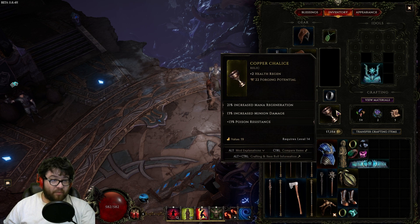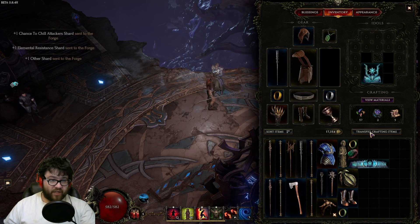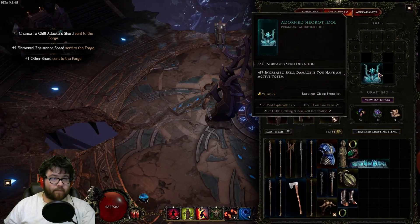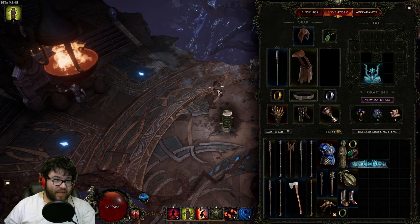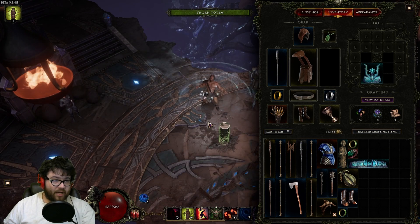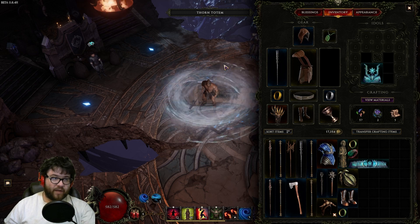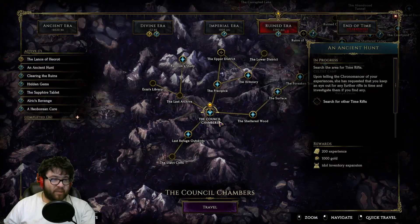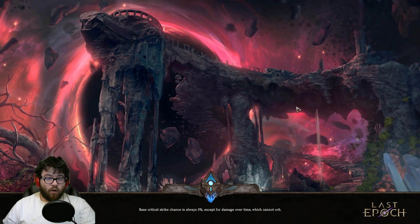Even more mana regen and resistance is always good — my current gear isn't great but you can upgrade it quickly. For idols, you can get increased spell damage with an active totem. Remember the snapshotting: apply your buffs first, then the totem — the totem snapshots your stats on placement, so placing it afterwards means it won't benefit from your buffs.